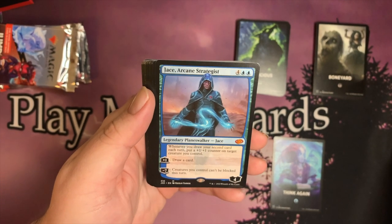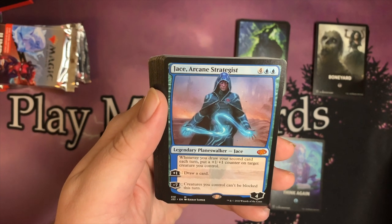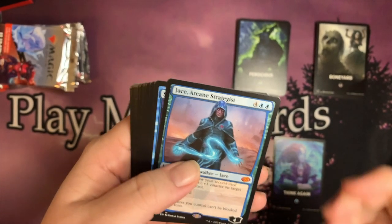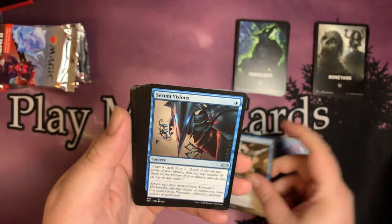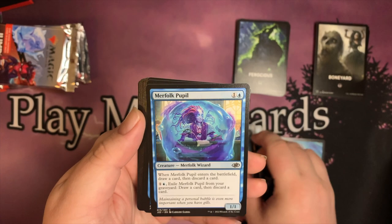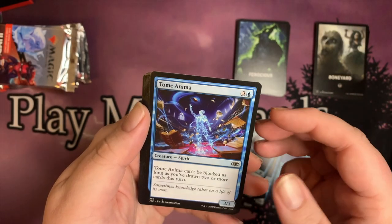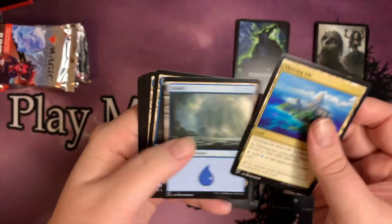Right out the gate, mythic — Jace, Arcane Strategist! Whenever you draw your second card each turn, put a +1/+1 counter on a target creature you control. The plus ability is draw a card, and the minus seven means creatures you control can't be blocked this turn. We'll take that mythic planeswalker. Spectral Sailor for our anime style card. Fairy Vandal, Serum Visions, Memorial to Genius, Soul Reed, Mephidross Vampire, Eye of Kite, Mystic Skyfish, Teferi's Protege, Tome Anima, Steel Gaze, Griffin Dreamfinder, Thriving Isle, and our islands.